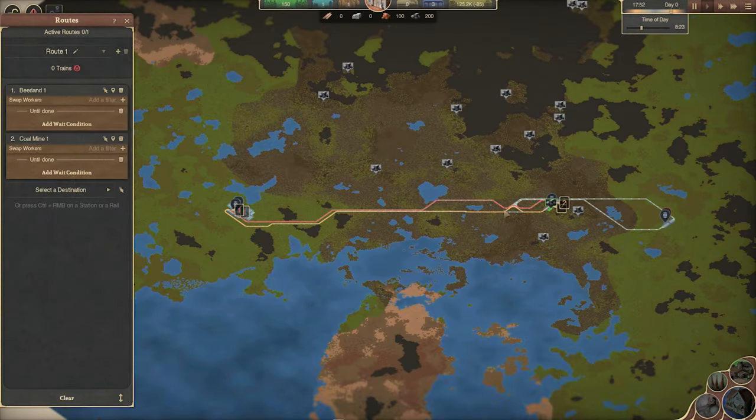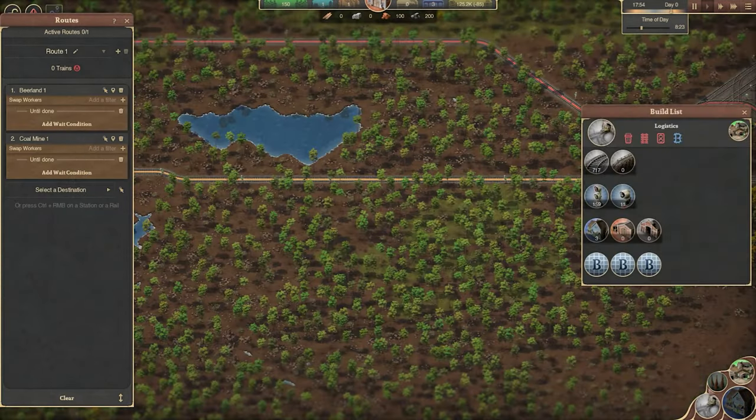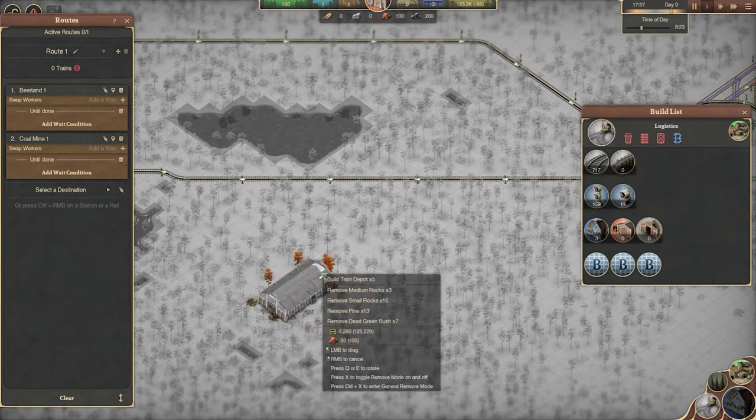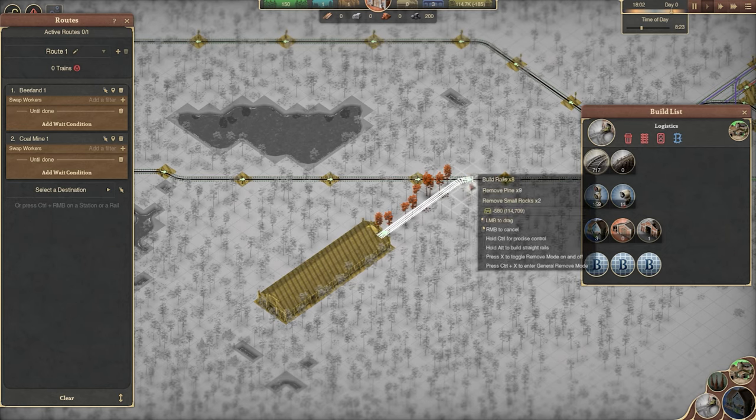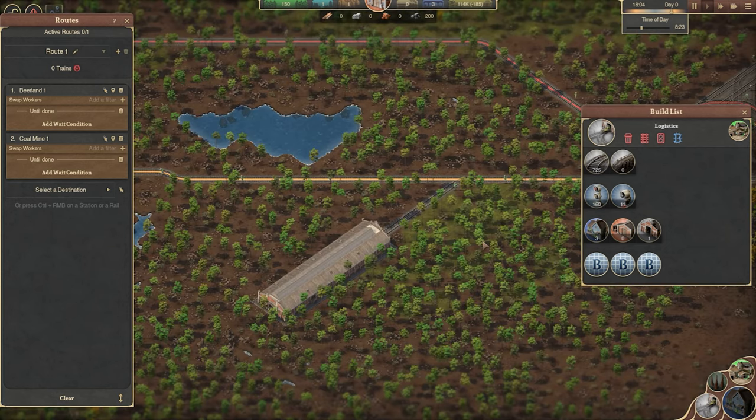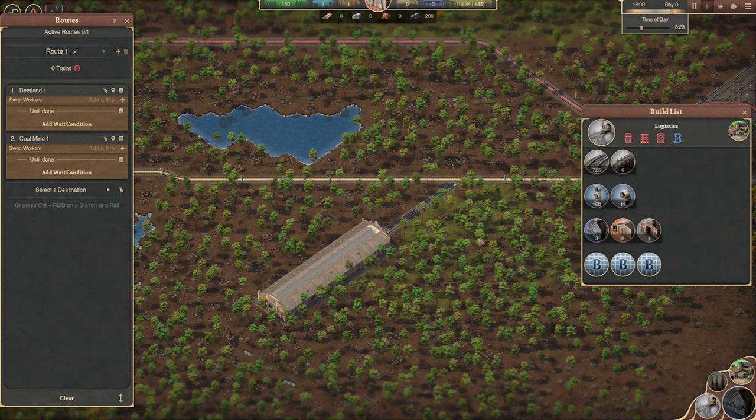To build your first train you'll need to start with a train depot. This depot must be at least the length of the train that you desire to build. We recommend making it as long as you can within the confines of where you're working to future proof. Make sure you're laying the track into the correct opening of the train depot.